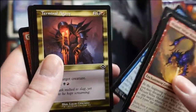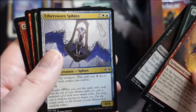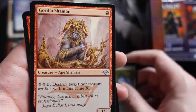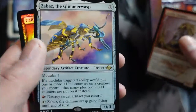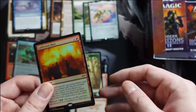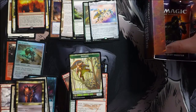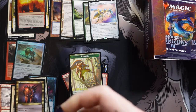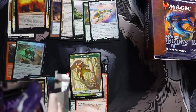Squirrel Sanctuary is nice. Hit a Mox Monkey — always fun to open. Our rare is Zabaz, the Glimmer Wasp — very nice, it works great. And there's our rare, Calibrated Blast. Zabaz though, that card is crazy — I actually had to look it up because we were playing with it the other night on Spelltable.